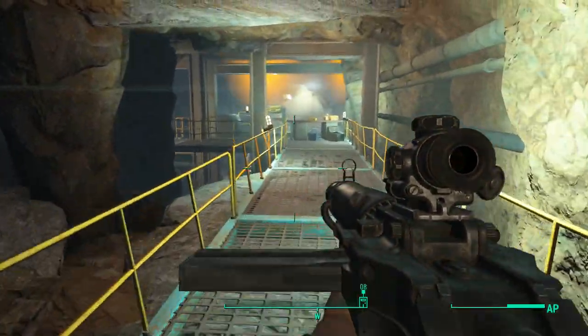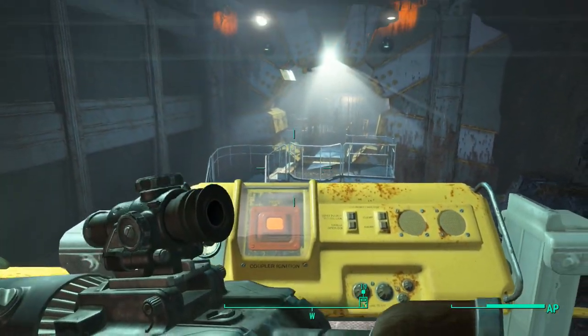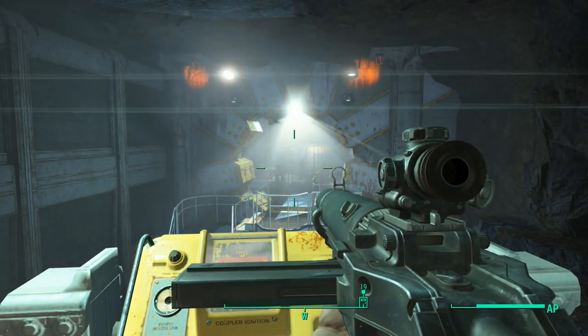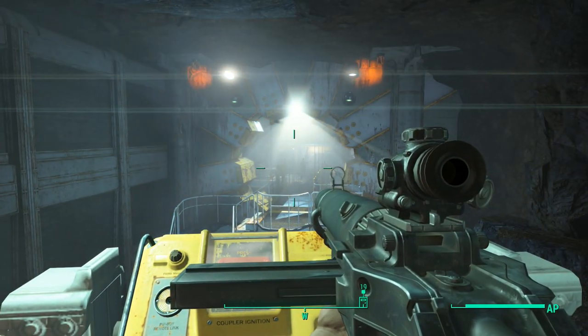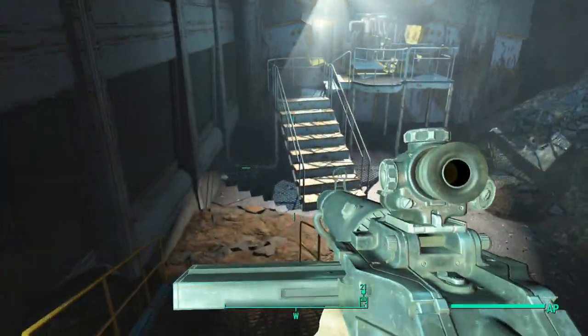Once you get in here for the first time, you will notice that the vault door is still closed. You can open the vault door by interacting with it, and then a small conversation will start with the NPCs on the inside. They will require you to give them 8 fusion cores to let you enter the vault.